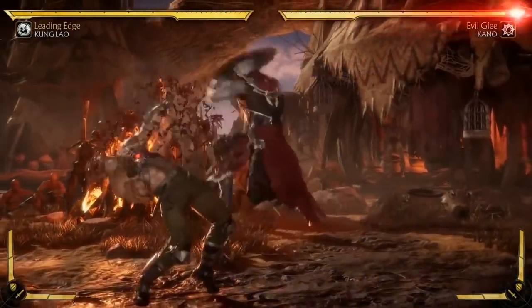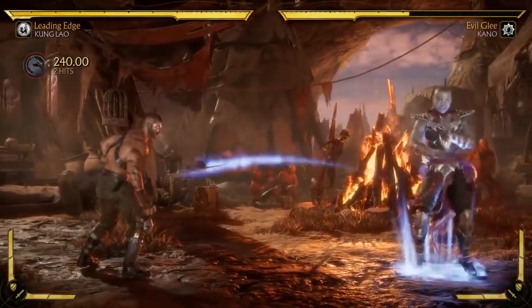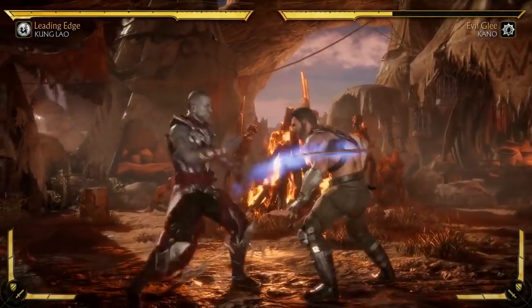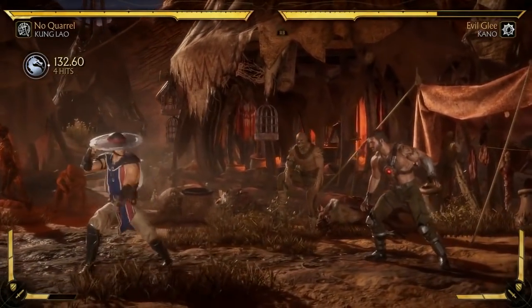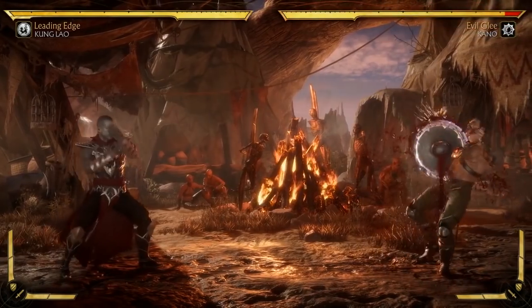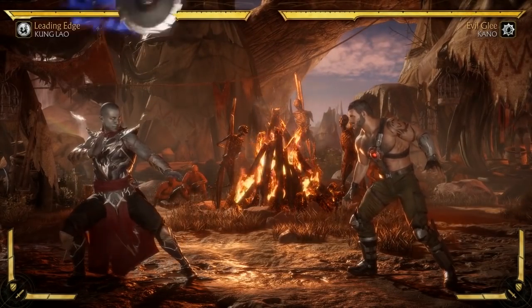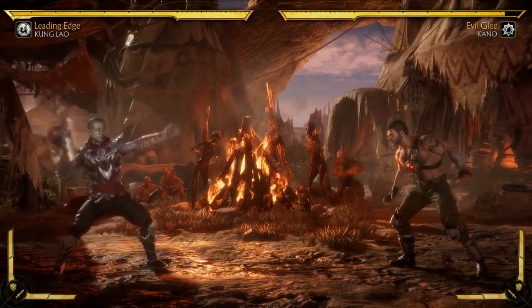Just like Liu Kang, Kung Lao can also teleport, which is complemented with either a throw or an overhead that resembles Raiden's electric fly. Kung Lao's hat throw has a ton of new variations in this game. In fact, you can now even control it and decide where and when to throw it, so keeping your opponent away should not be a problem when choosing this character.